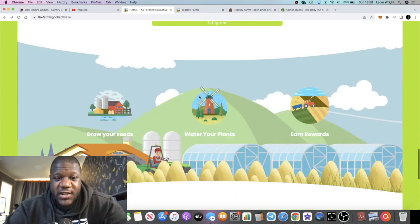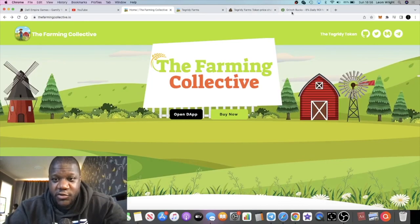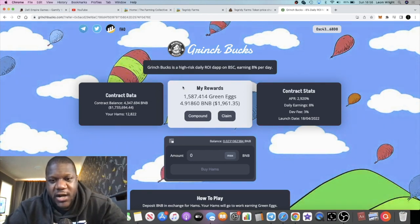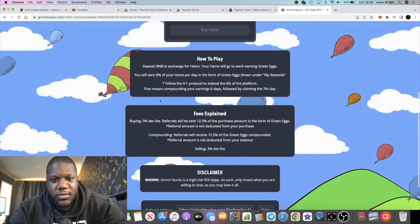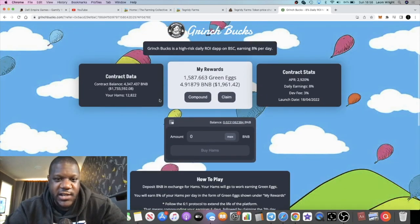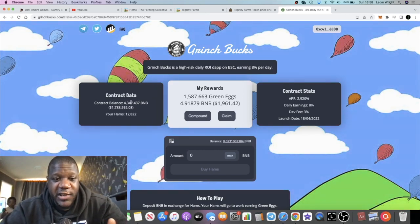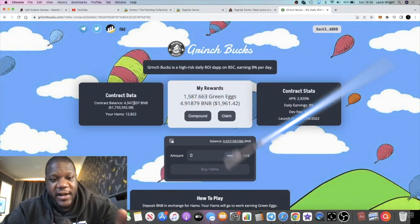Let's have a look at the balance for Grinch Box. It's gone down to about 4,347 BNB — 1.7 million — and we're coming up on the seven-day mark, so we're probably going to see this contract balance dip a little bit. A lot of people are compounding for six days and withdrawing for one day, so tomorrow will be the day when a lot of people withdraw, especially those in from day one. It won't surprise me if the balance drops — it was over 5,000 BNB before.